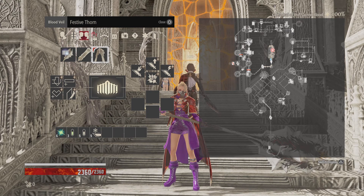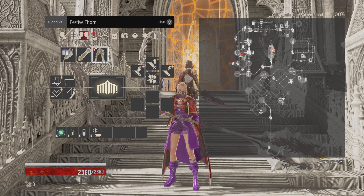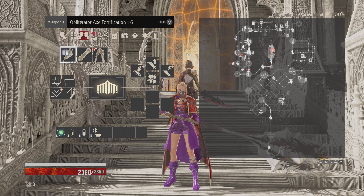I need to get the Ivory Grace Blood Veil — I think that's what it's called. It's like one of the lightest ones in the game. The Obliterator Axe, as you can see, I upgraded it and put a Fortification on it, so it hits pretty hard. But yeah, that's about it.